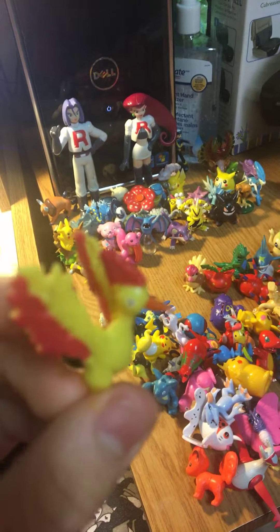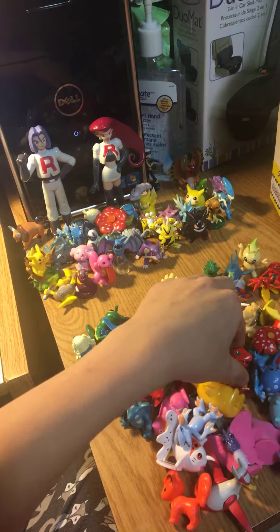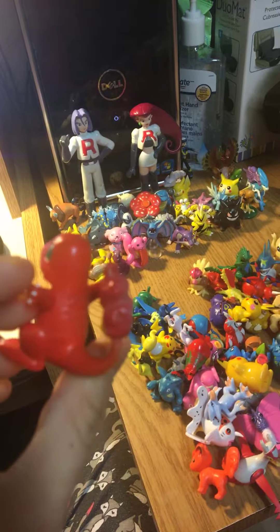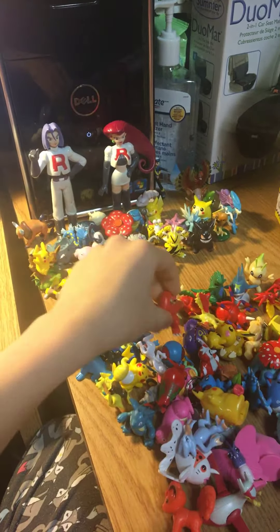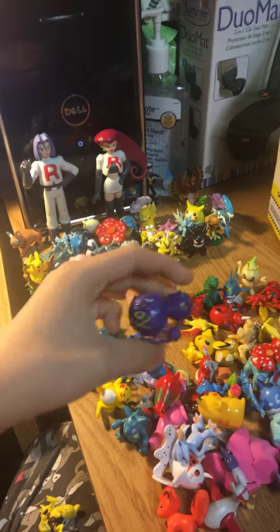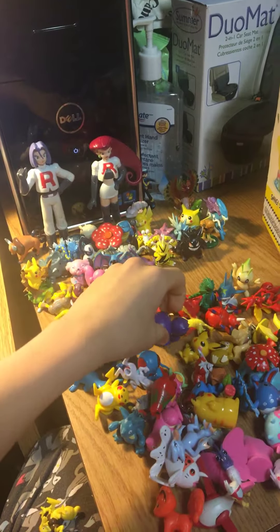Marowak — not too bad actually. You're a Charmander. What happened? You got like black powder on Charmander's mouth. These are all bootlegs. Weezing — kinda odd looking.